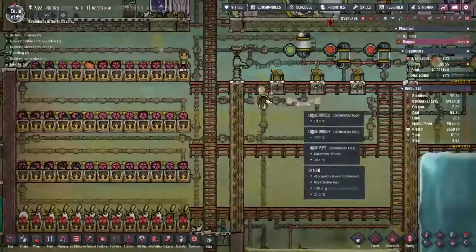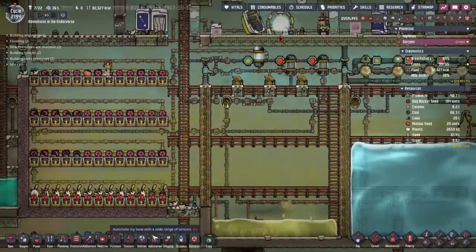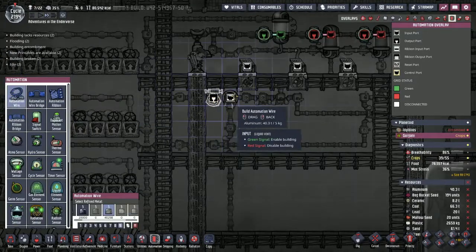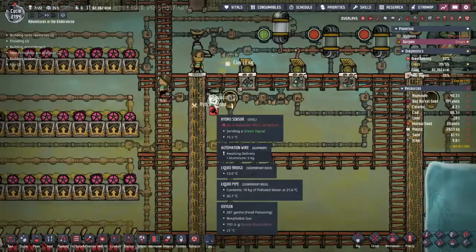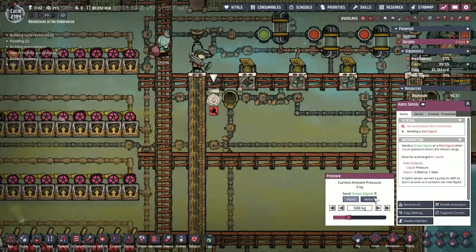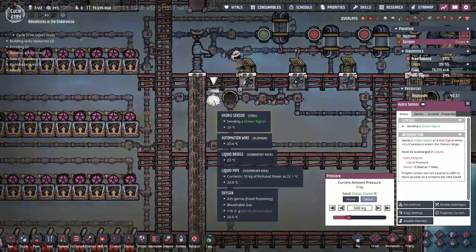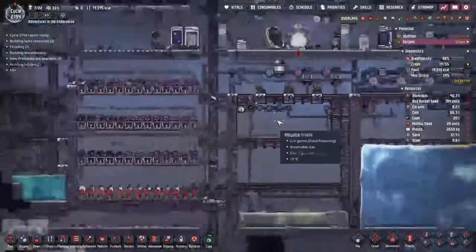I'll have to put in some automation to shut this off so we don't receive any more water when it's full — I can do that right now. Let's put a hydro sensor right here. That means I'll be able to send a red signal when this is full: if this is above 500 kilograms, send a green signal; otherwise send a red signal. That means when it hits 501 kilograms, it'll shut off this drain, meaning no more water can come into our tank. So that's great.